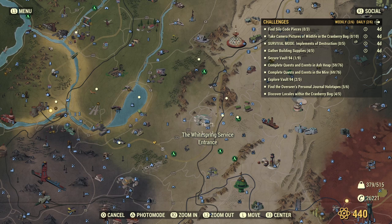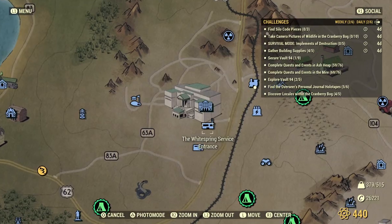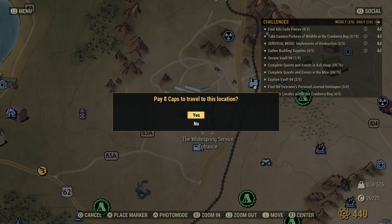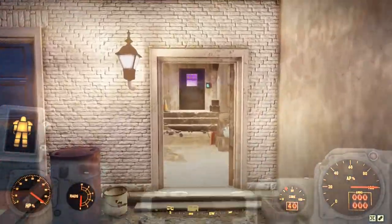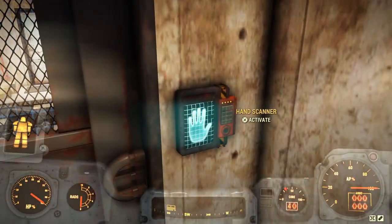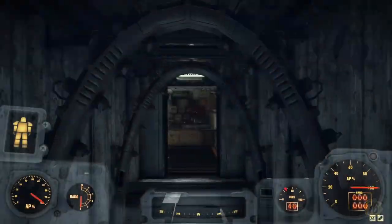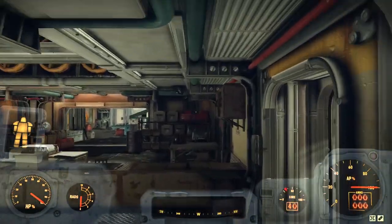Instead you could go to the Whitespring service entrance in Whitespring. This is assuming of course you have done some of the Enclave missions — if not, check the top right hand side of your screen for my playlist on how to go about that and get to this point. Anyway, use the cool little hand scanner there and just shoot on in.